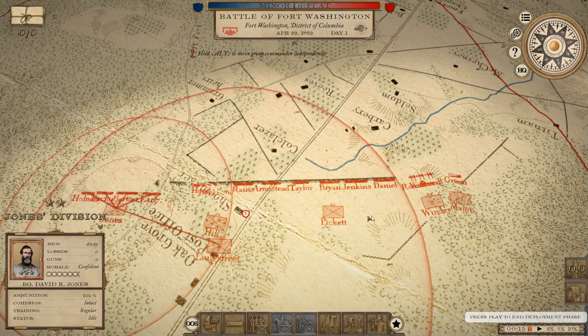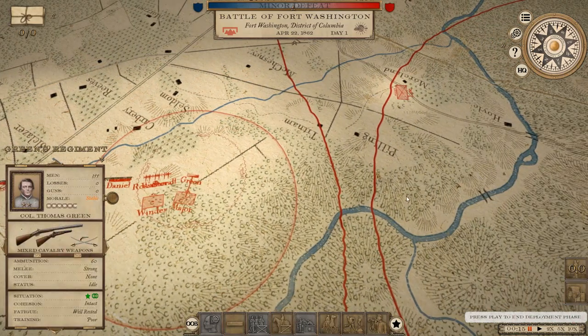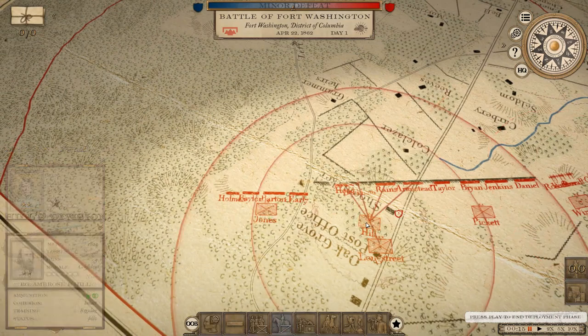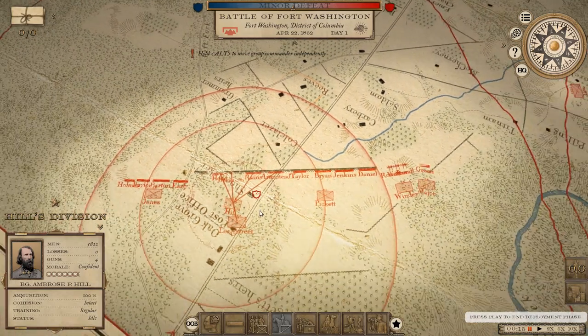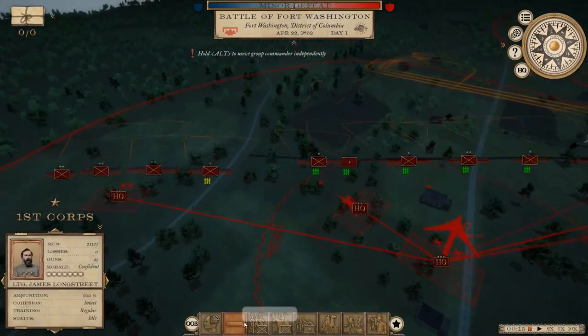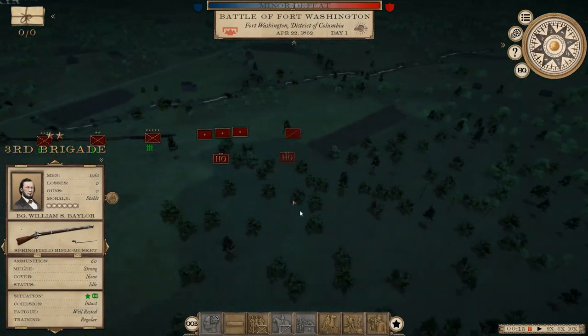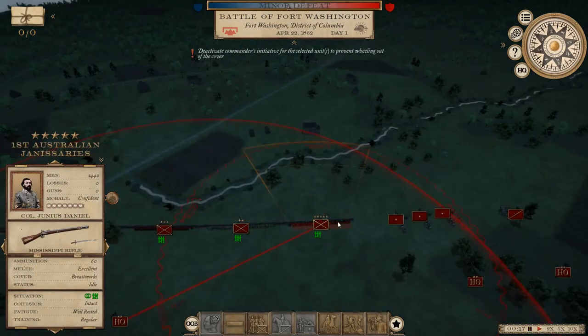For the Washington battle I've gone with a really basic defensive position - Winder and his artillery are up on the flank hill for covering fire. Green's cavalry regiment is on our right flank. Our left flank is covered by Jones' division, Hill is covering our left centre, and Pickett the right centre. I'm getting these boys building parapets and giving long-range orders. I'm marching the 3rd Brigade over to the right flank. Some pretty impressive stars on the 1st Australian Janissaries - that's a crack unit.